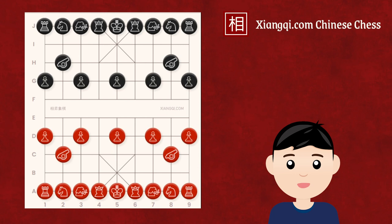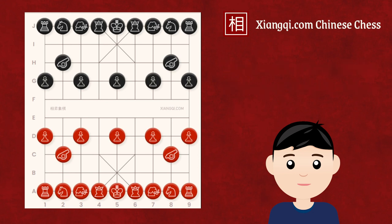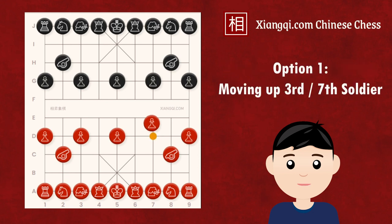Besides deciding to use an offensive or defensive system in the first move, there are also some options allowing players to maintain a flexible formation that can choose an offensive or defensive system later based on the opponent's moves. The most famous one is moving up the 3rd or 7th soldier in the first move. This move helps develop the horse while leaving open the possibility of placing a central cannon for offense or a central elephant for defense.